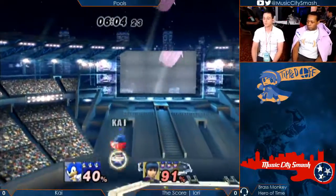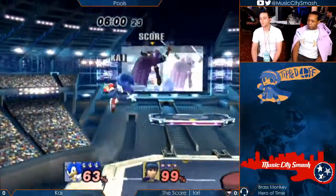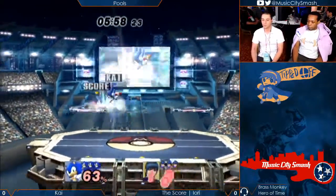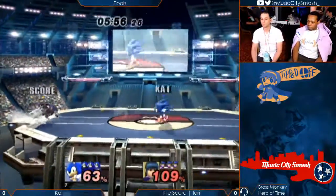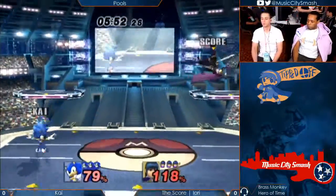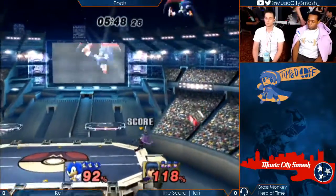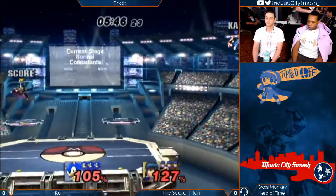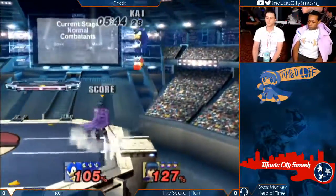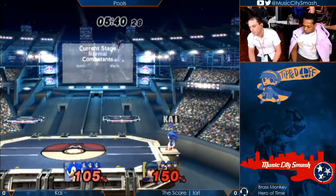He doesn't have the wave dash, but he has the recovery of Luigi. So the edgeguard style is very different from other characters, like how he can jump up and then do an aerial, how he can come back from very low in the stage, but also how he can recover sideways extremely well. We're keeping this extremely close. The Dragon Ball Z trades. He tries to space himself out for the tipper and gets a hopper for it.